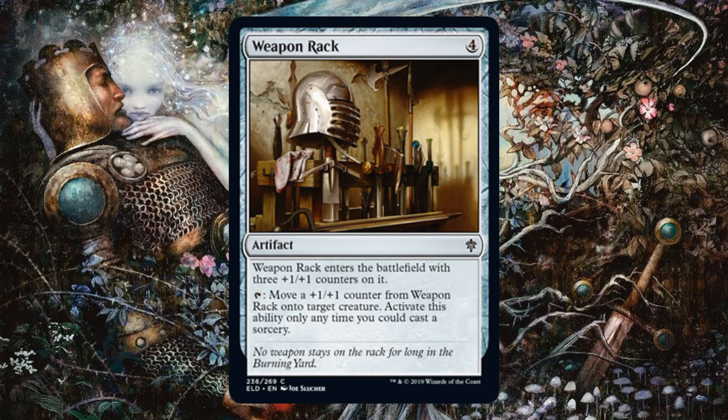Weapon Rack — this is kind of sweet. It costs four, which is a tad expensive, but when it enters the battlefield it comes in with three +1/+1 counters. Tap it to move a +1/+1 counter onto a target creature — you can only do that any time you could cast a sorcery, so nothing crazy, but definitely playable with knights. First strike creatures will appreciate this, and there are cards that care about artifacts existing as well.